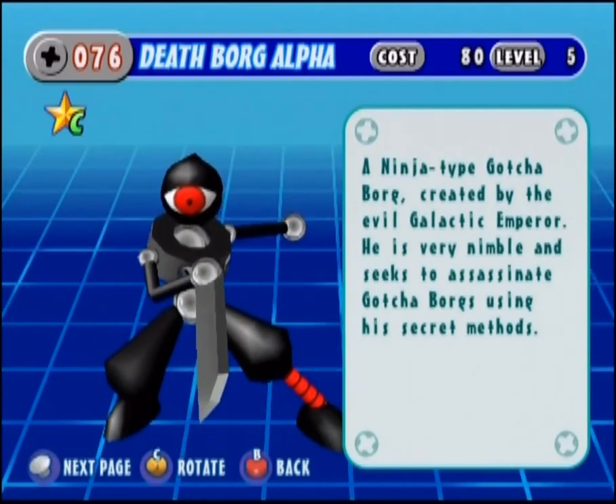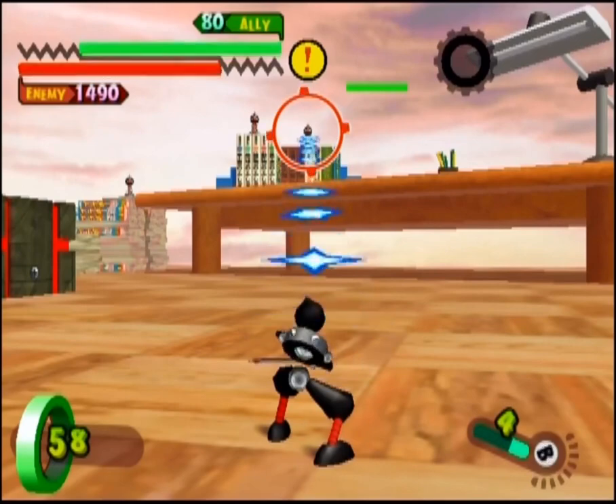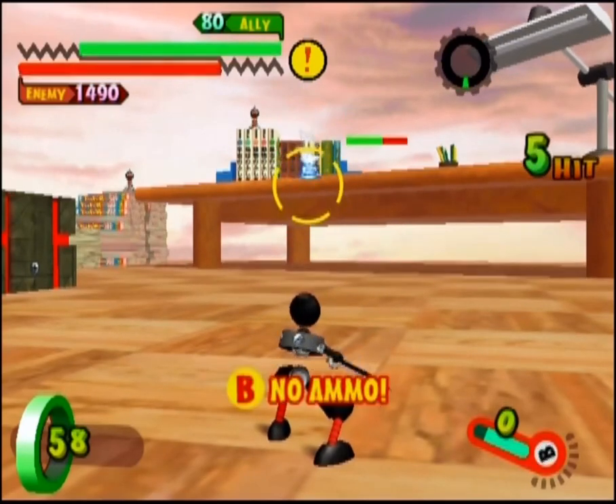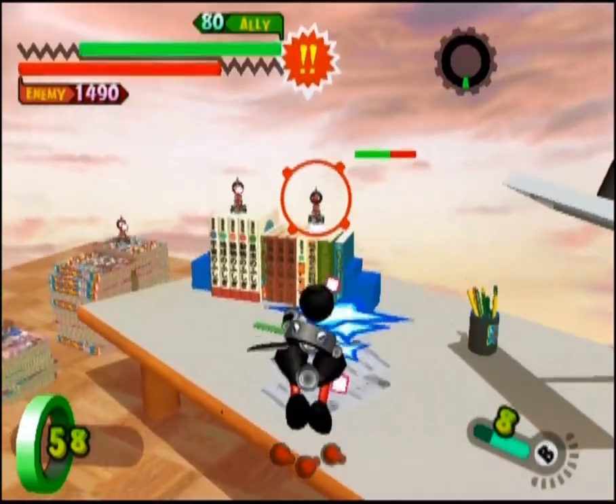Deathborg Alpha serves to emulate Normal Ninja. Its ranged B attack fires off quick-moving, relatively well-homing shurikens. They don't do a ton of damage, but these are going to be your main attack.